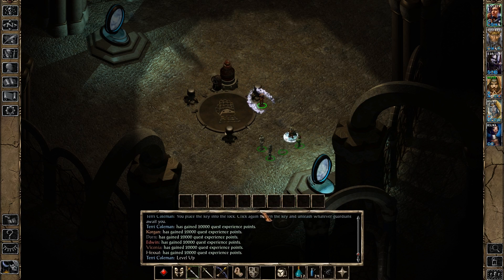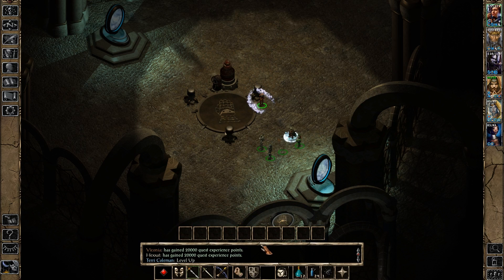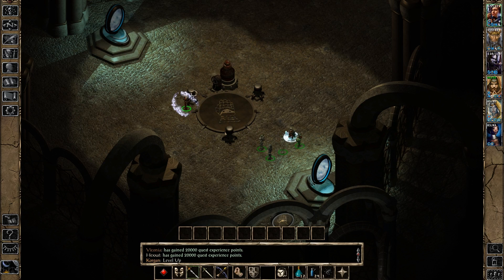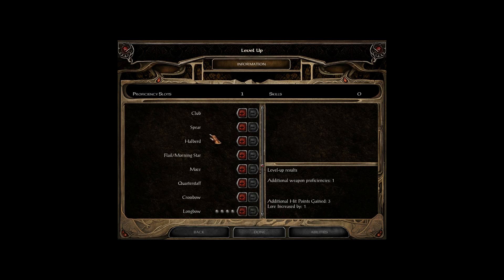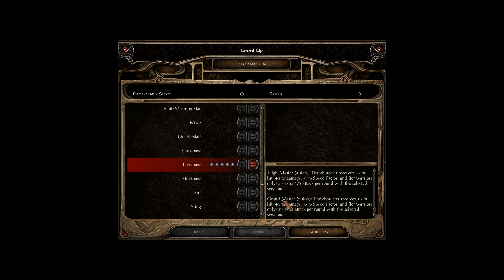Enough to give Terry a level! We place the key into the lock, click again to turn the key and unleash whatever guardians await — and they are some terrifyingly powerful guardians. The second one gives us a level for Corgan. Let's sort out these levels. First, Terry — we gain one proficiency slot, which we are going to use in Longbow, getting her to Grandmaster, which gives us an extra plus one to damage, an extra minus two to speed factor.